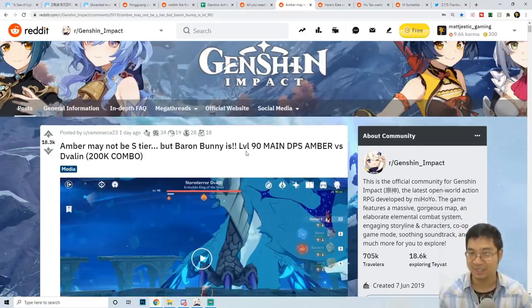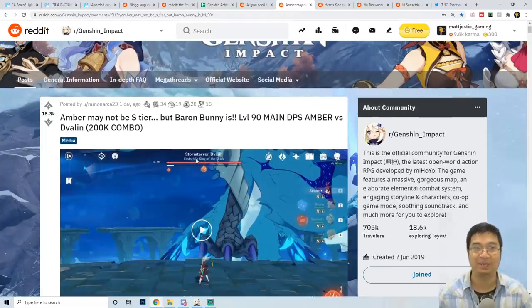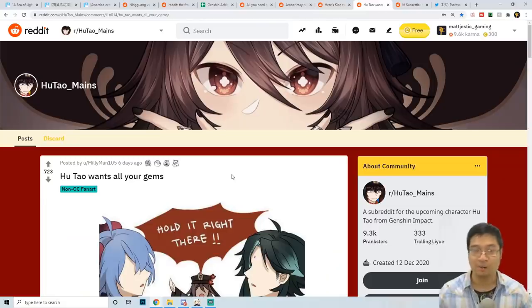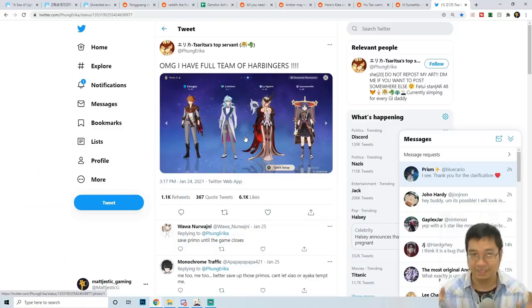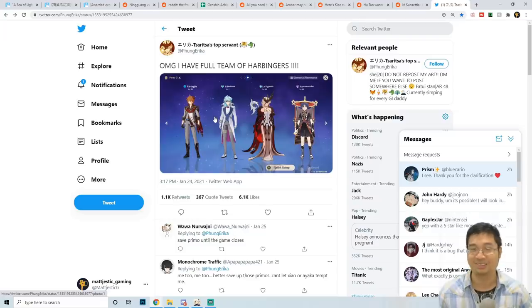We'll also be looking at a special Amber build with a Barrel Bunny — a very interesting combo with a 20,000 damage combo against the villain. We'll also have a look at a cute clip of Klee in a little kitty pool, and finally some fun community artworks: Hu Tao wants all your primogems, a real-life Sunsettia comparison, and a very interesting post about a four-Fatui lineup.